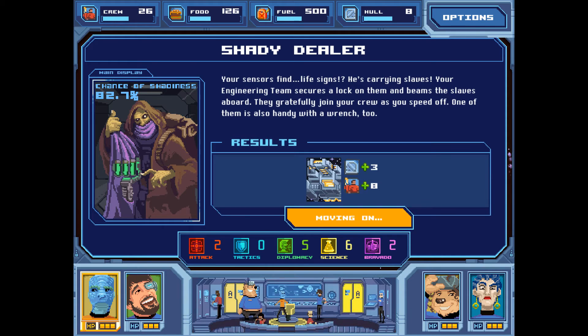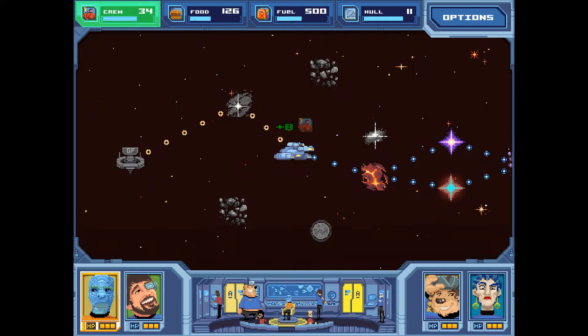Your sensors find life signs — he's carrying slaves. Your engineer team secures a lock on them and beams the slaves aboard. They gratefully join your crew as you speed off — one of them is also handy with a wrench. So we got plus three to our hull up to 11, and plus eight crew members. That was amazing. We've had a pretty lucky game so far; it doesn't always go this well in the first two encounters.